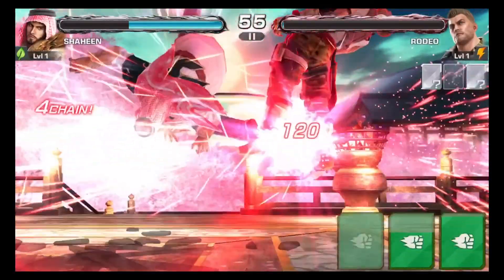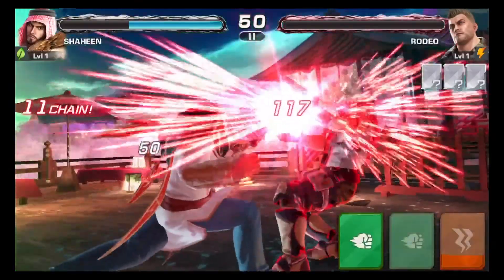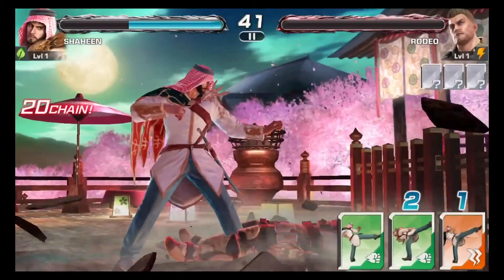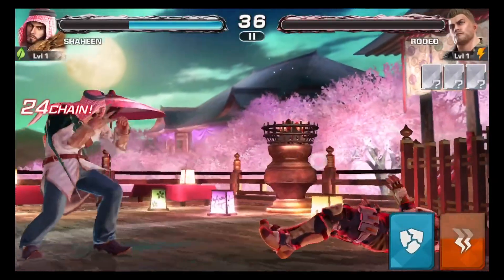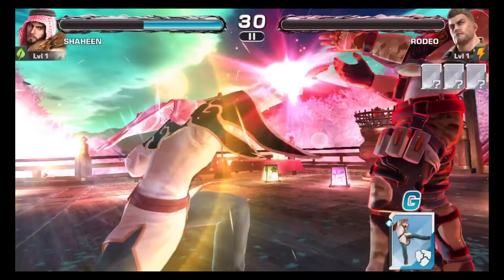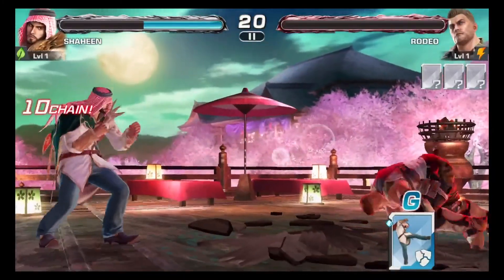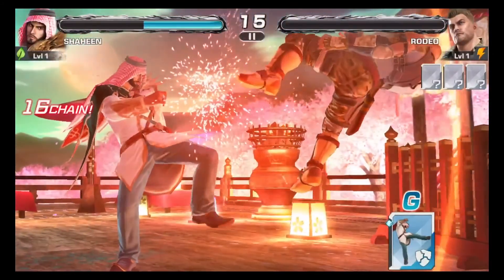He doesn't have very much left now — should be able to finish him this round. Hit him with a couple greens. I still haven't figured out what those little diamonds next to the waza cards are — whether it gives you more damage or a better chance to connect with your attack, not really sure, but I assume they're better. He should be just about dead now. Couple more hits — come on, die. Pop them up. There we go. Finally — he is dead.